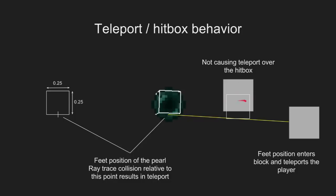So the hitbox is actually there and does nothing. But if the feet position goes through a block, goes through a surface, it will teleport the player. That's really important to know, because you can influence the pearl based on its hitbox — you can do stuff with the pearl using the hitbox. But if you don't let the pearl get hit by the feet position, the pearl won't teleport the player. So you can move the pearl around using pistons without causing a teleport event.